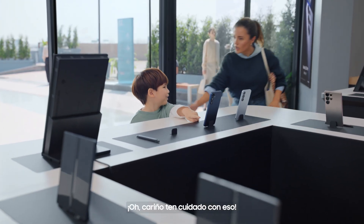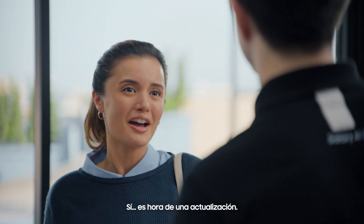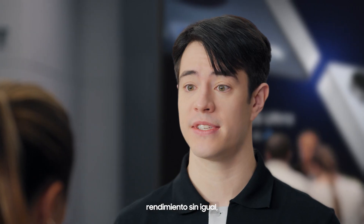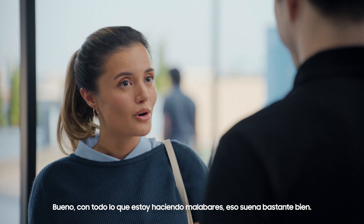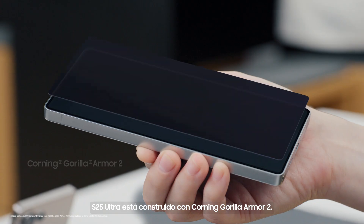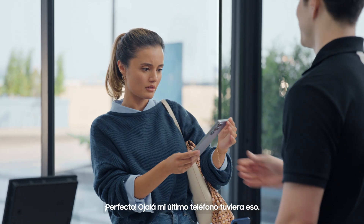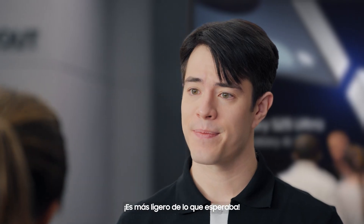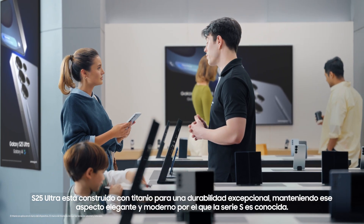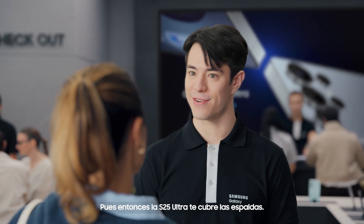It's time for an upgrade. I've heard some great things about the S25. It's a whole new era — a true AI companion, unparalleled performance, and now more durable than ever. The S25 Ultra is built with Corning Gorilla Armor 2: Galaxy's toughest ever cover material with an anti-reflective layer. It's also built with titanium for outstanding durability while keeping that sleek, modern look. Fast and durable are non-negotiable, and the S25 Ultra has you covered.